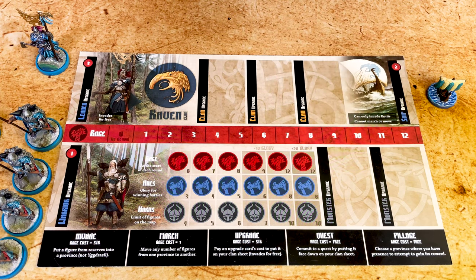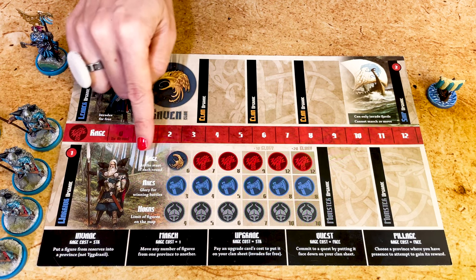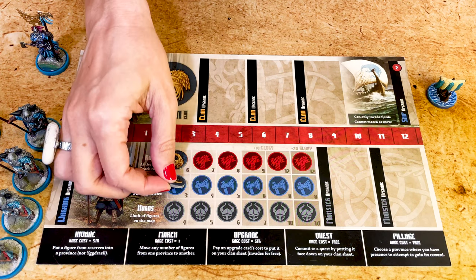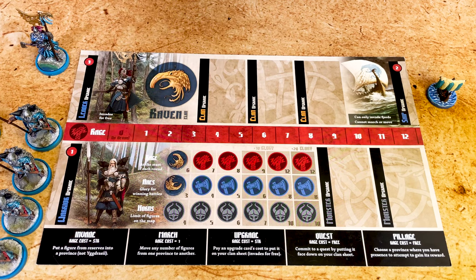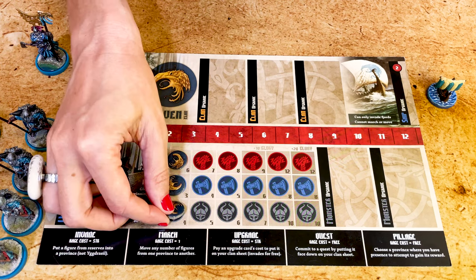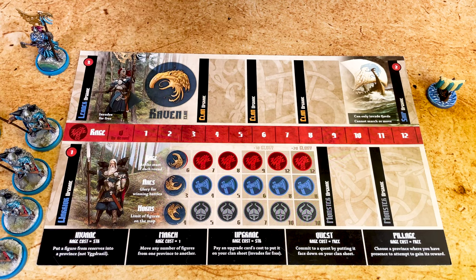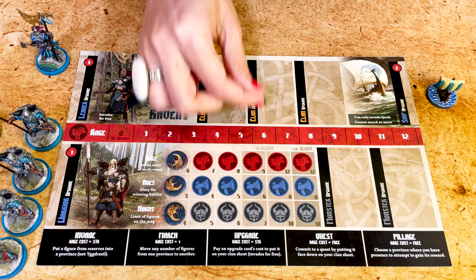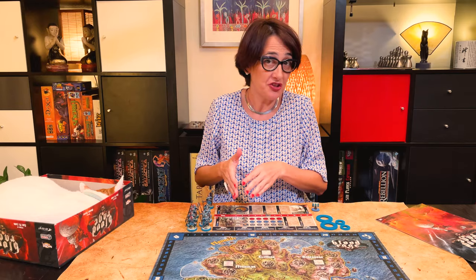In the middle, place one of your clan tokens on the leftmost space of each track. This one here is for your rage — rage is the unit that allows you to take actions. These are the axes; they show how much glory you get after winning each battle. And the horns here, you can place as many minis on the board as you have horns. Place your last clan token on the sixth spot of the rage track, since your starting rage is six. These stats will increase through the game.